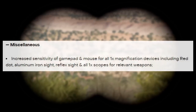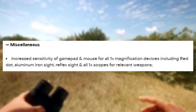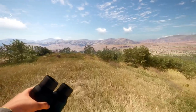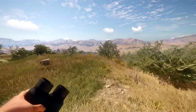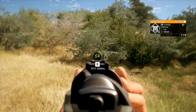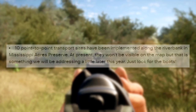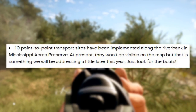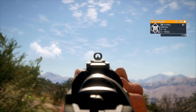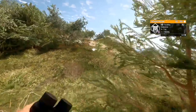For the miscellaneous notes, they've increased sensitivity of gamepad and mouse for all one-time magnification devices, including the red dot, reflex sight, aluminum iron sights, and all one-time scopes for relevant weapons. I went messing around with the red dot sight before and really wanted to like it, but it was hard to aim with and seemed pretty inaccurate. Now we'll actually be able to use those sights properly. Along with that, there are now 10 point-to-point transport sites along the riverbank in Mississippi Acres — you won't see them on the map, but if you come across a little boat there'll be a trigger point to send you across the river, probably just a quick loading screen.